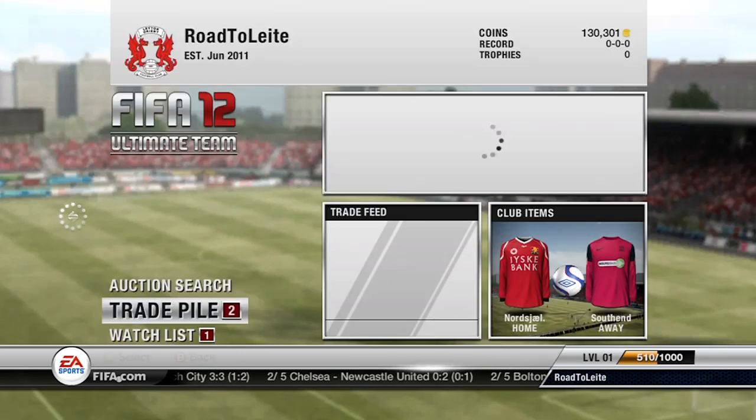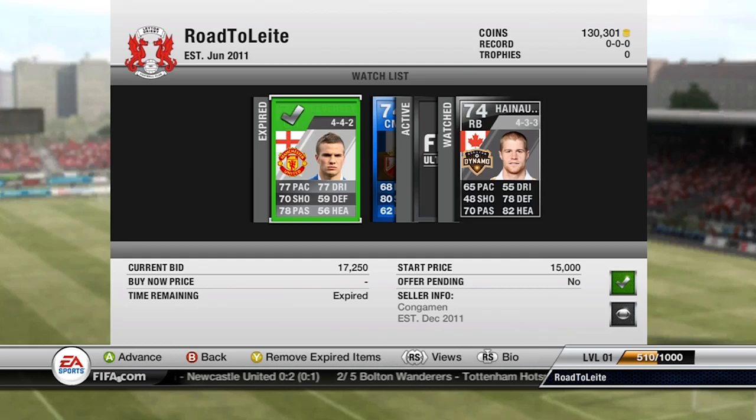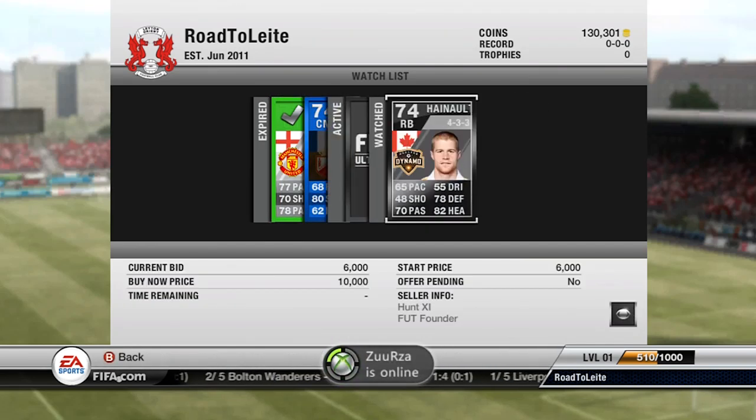As I go and watch this now, there's the Cleverly I got earlier — 17k, 4-4-2. Should be able to make about a 3k profit out of him. And there's quite a few on the market as well. There's one there for 6k, should be able to make a 4k profit out of him.